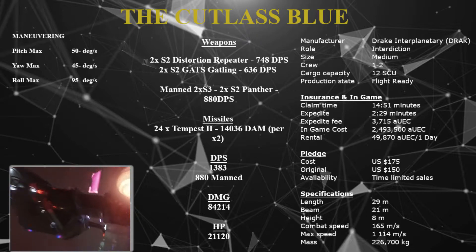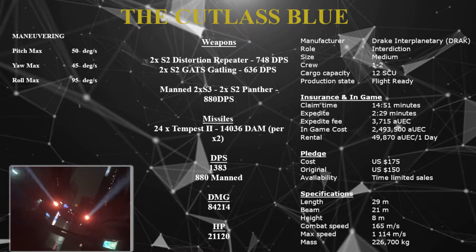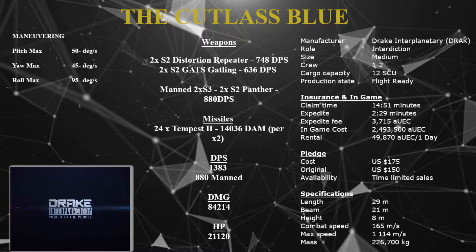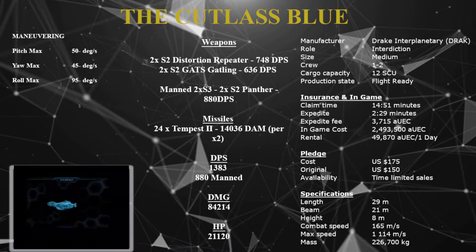Manufacturer: Drake Interplanetary. Role: interdiction. Size: medium. Crew: one to two. Cargo capacity: 12. Production state: flight ready. Insurance in-game claim time: 14 minutes 51 seconds. Expedite: 2 minutes 29 seconds. Expedite fee: 3,715 Alpha UEC. If you want to buy it in-game, it's just under two and a half million Alpha UEC.